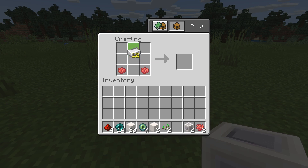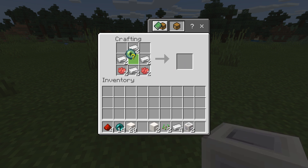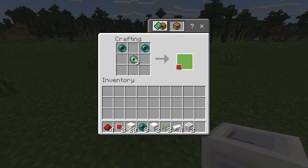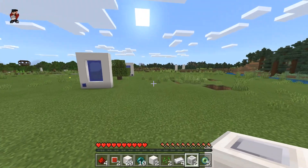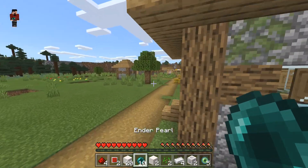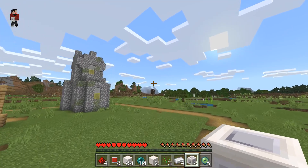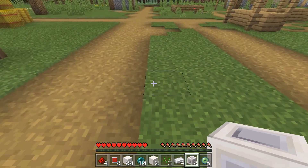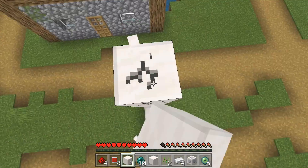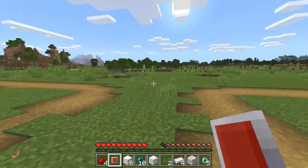Crafting the red portal cores: iron ingots in a diamond shape, ender pearls on top, eye of ender in the middle — and we've got two red portal cores. We're gonna travel to the end of this village, and I'm going to try to travel to that pillager outpost. Building one red portal right here and activating it — if you jump in, it won't take you to the blue portals. Both portals need to be the same color.